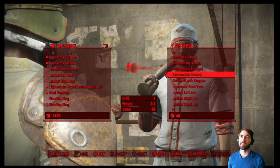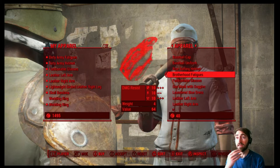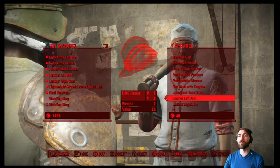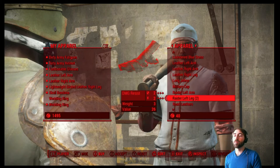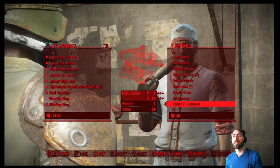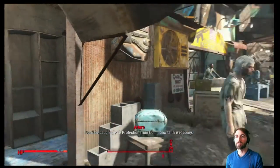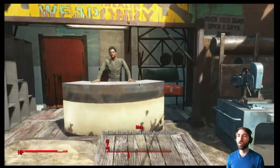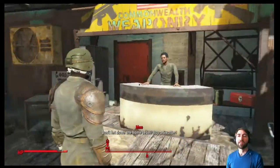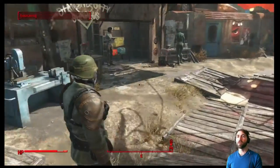This guy sells melee, this guy sells guns, this guy sells whatever, then we have the meat person, the chems person, and the doctor - a good variety of people to see today. First I'm gonna do some cooking and then show you what we picked up and what we'll be able to use. This guy has baseball grenades - that's gonna be very helpful as we're trying to take people out, fight from afar.